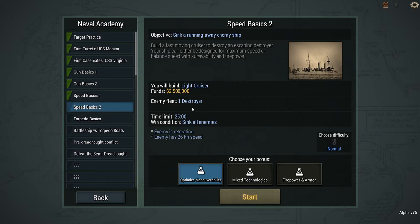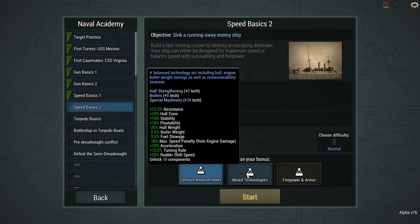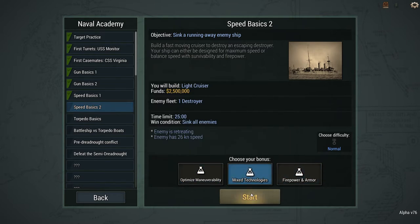It's a light cruiser at two and a half million. This time we've got 26 knots - an extra knot in speed - and a 25-minute time limit. Options are: optimise manoeuvrability with plus-15 engines and boilers, mixed which gives a full list of bonuses, or enhance firepower and armour. It's a destroyer so it probably has torpedoes, so we'll go with mixed technology this time.